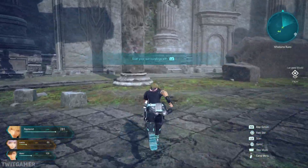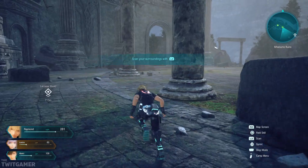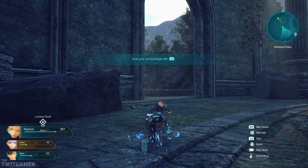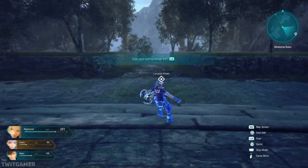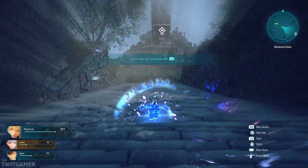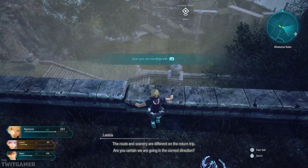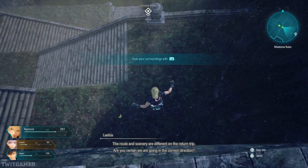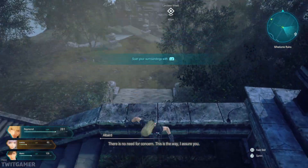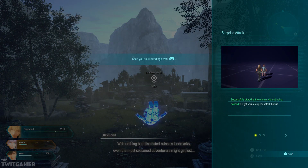Leticia does seem to need a heal as well. Just wondering if there's a chest behind here. Nope. Let's carry on with where we're meant to be going. Can I just do that to get around very quickly? I just constantly bounce around like this. The route and scenery are different on the return trip. Are you certain we are going in the correct direction? There is no need for concern. This is the way, I assure you. At least that allows you to just bounce around very quickly.